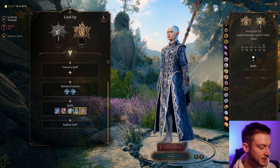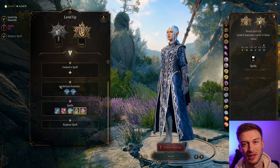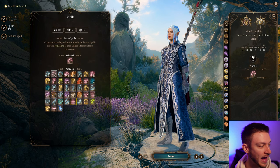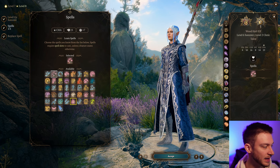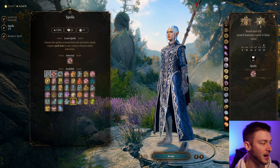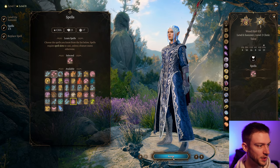We also get Create or Destroy Water and Gust of Wind. If you didn't take Create or Destroy Water earlier, and Thunder Wave — which we do get from the Tempest Cleric already. Now we're going to take Counterspell for this next level slot. It's not a bad idea to have Fireball as a backup to create water, so you can take that as well if you don't want to use Haste or Counterspell — you can take Fireball just to create more water.